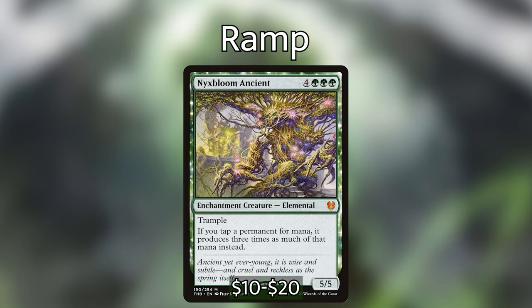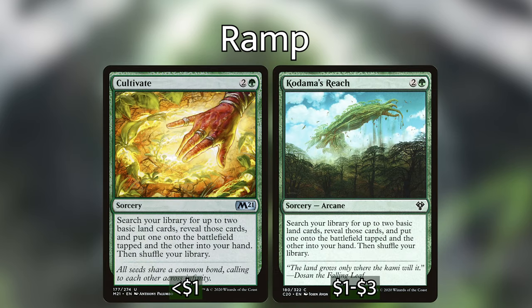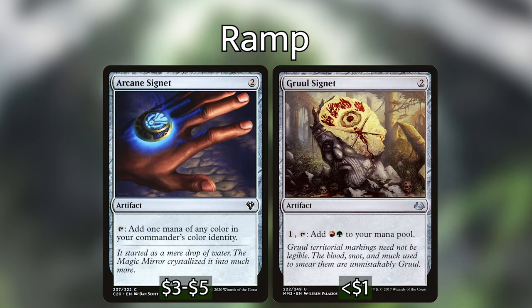For non-creature ramp: Farseek finds a plains, island, swamp, or mountain and puts it onto the battlefield tapped. Cultivate and Kodama's Reach both search our library for two basic land cards — one into our hand and one onto the battlefield tapped. Harrow and Roiling Regrowth are both two and a green where you sacrifice a land and search for up to two basic land cards — Harrow puts them in untapped and Roiling Regrowth puts them in tapped. We have Arcane Signet that taps for one mana of any color in our commander's color identity, and we're also playing a Gruul Signet.